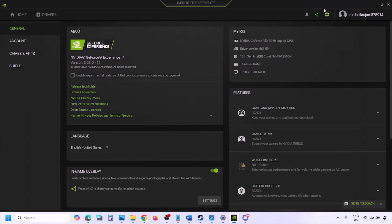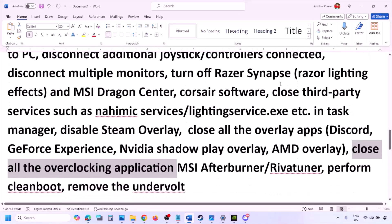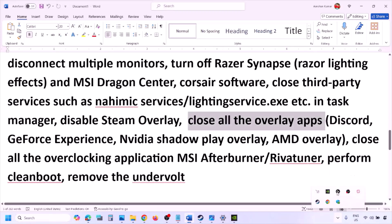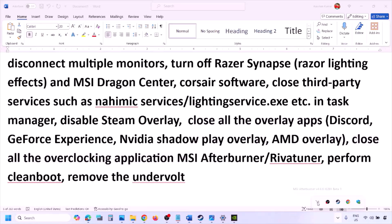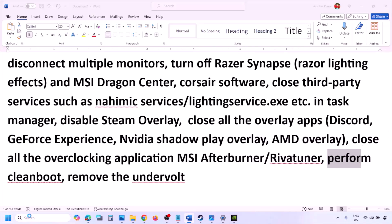Also disable overlays in other applications. In Discord, go to Settings > Game Overlay and turn off 'Enable in-game overlay.' In GeForce Experience, click the settings icon and turn off In-Game Overlay. Close all overlay applications — Discord, GeForce Experience, or any others. Also close overclocking tools like MSI Afterburner or RivaTuner.